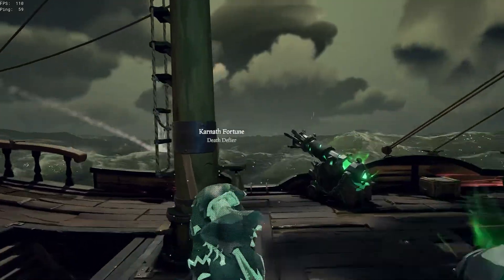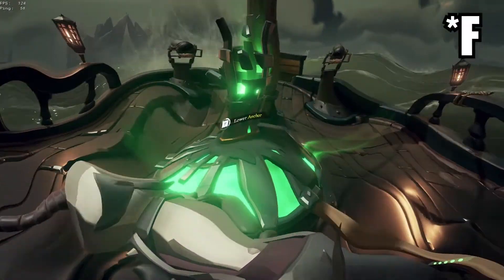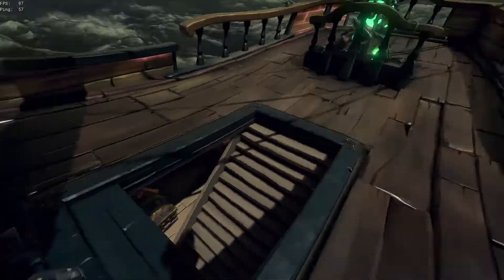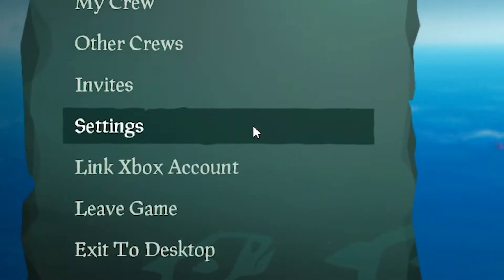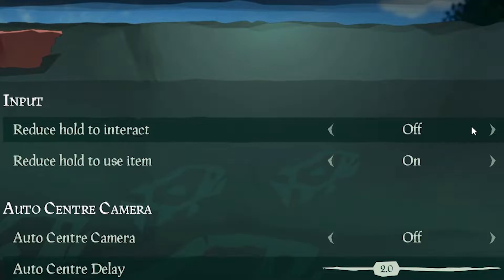My first tip is enabling the setting Reduce Hold to Interact. You know when you're boarding someone and you need to anchor them? You run to the capstan and start holding R, but die a second later because you didn't have a free finger to move. This tip can help with that. To do this, go to Settings, then Gameplay, then turn on Reduce Hold to Interact.